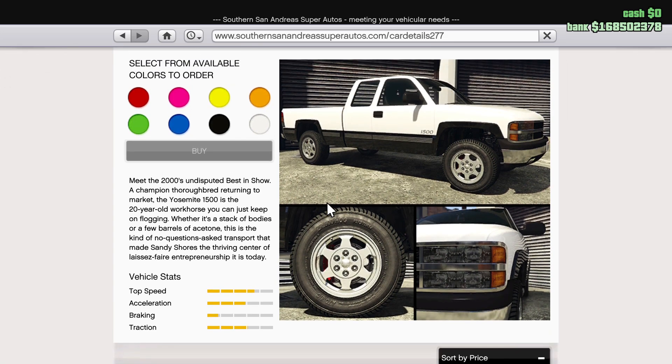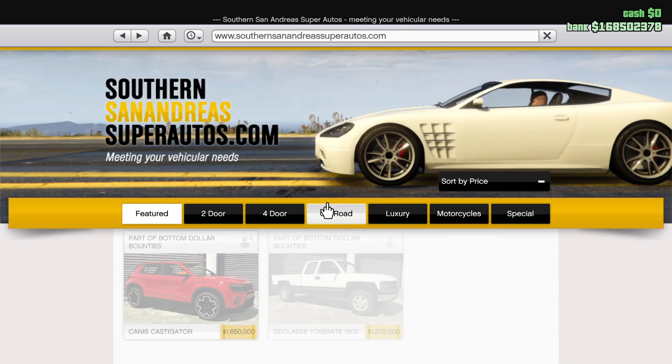Meet the 2000s undisputed best-in-shore champion thoroughbred returning to market. The Yosemite 1500 is the 20-year-old workhorse you can just keep on flogging — whether it's a stack of bodies or a few barrels of acetone, this is the kind of no-questions-asked transport that made Sandy Shores the thriving center of the laissez-faire entrepreneurship it is today.